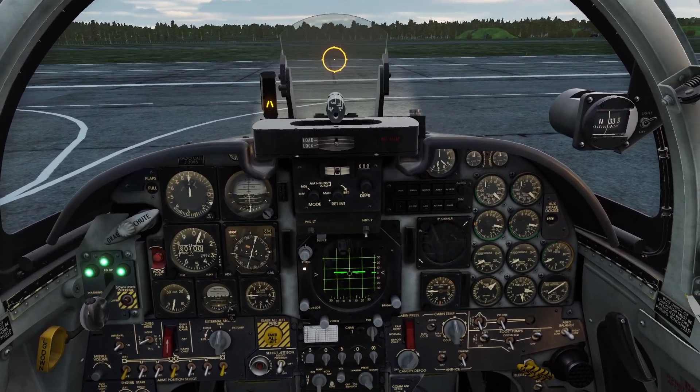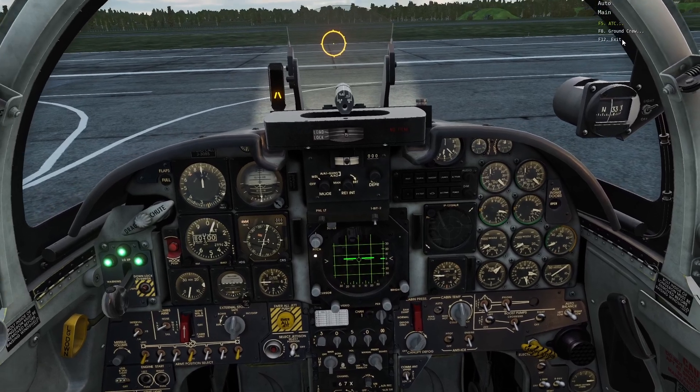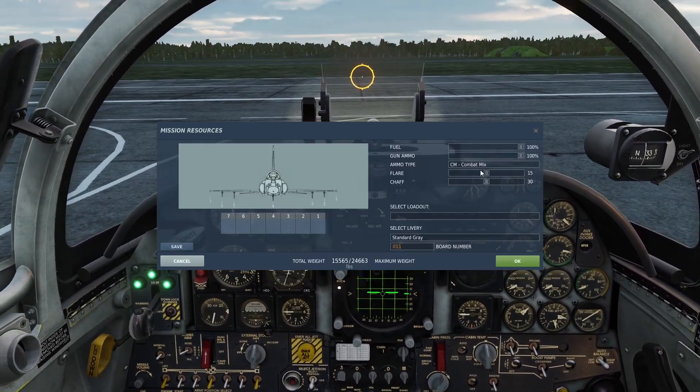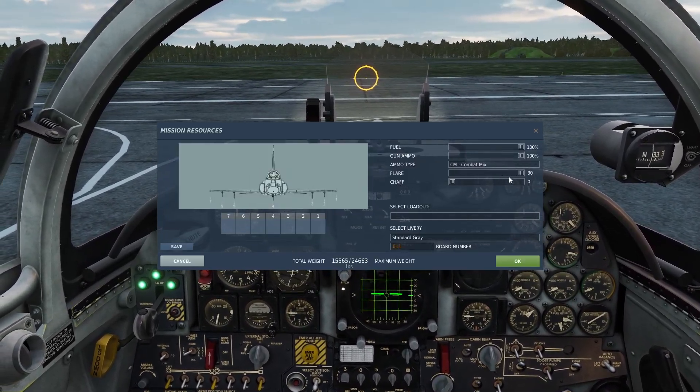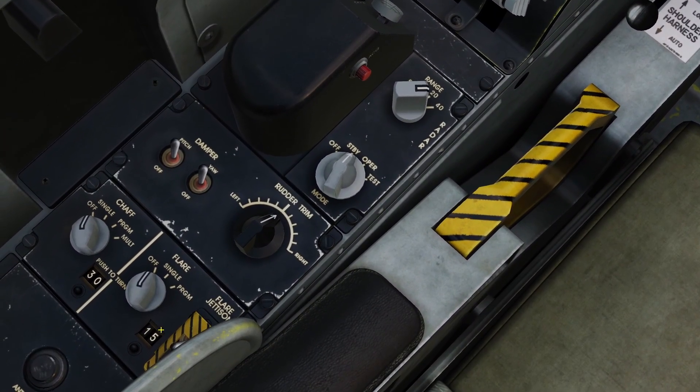You can load chaff and flares into your plane in the rearming menu. Click backslash, then click ground crew and rearm. You can see the sliders for chaff and flare. I already have some loaded — 30 chaff and 15 flares.